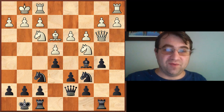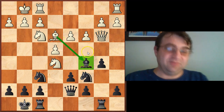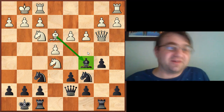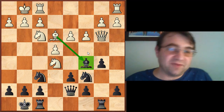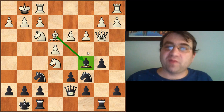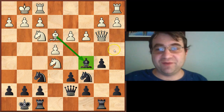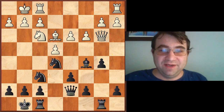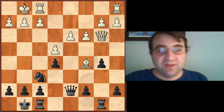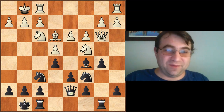Magnus Carlsen actually missed a shot when he played B5, and White could have gotten a huge advantage. Pause the video and see if you can find it. The move is Knight on C4 to C5, which amazingly works because the Bishop is hanging on C5. This is a tactic that doesn't happen in the Ruy Lopez or the Berlin — it's unique to the quiet game. White could have played Knight C to E5 and been up a pawn and up material. These are the kinds of things you have to watch out for when defending with Black.